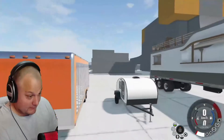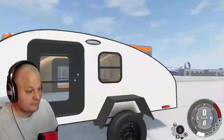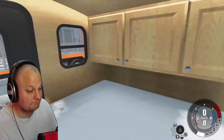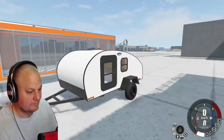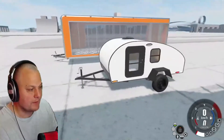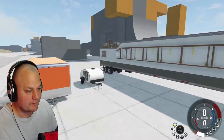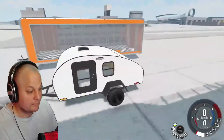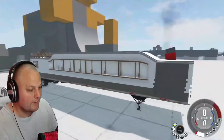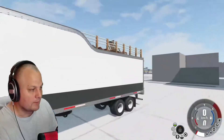Then we have a very small teardrop trailer. You cannot stand in it — it's probably just made for sleeping, just for comfort. It's small, easy to move around on a camping site. It's probably also going to be fun and bounce around like crazy. Then we have this massive machine.